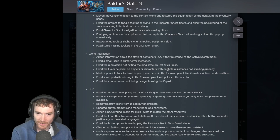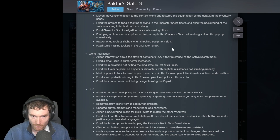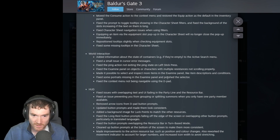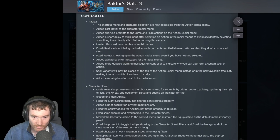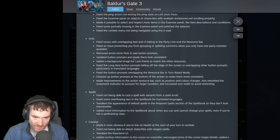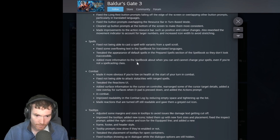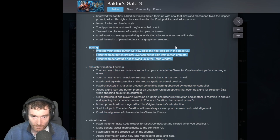World interaction: added information about the state of containers (if they're empty) to the active search menu. Fixed the examine panel on objects or characters with multiple resistances not scrolling properly. Made it possible to select and inspect more items in the examine panel like item descriptions and conditions. The controller section follows - I can't imagine playing this game on controller, there's too many things I want to be doing, but it's good to have a ton of controller interactions fixed, especially as the game releases on console.